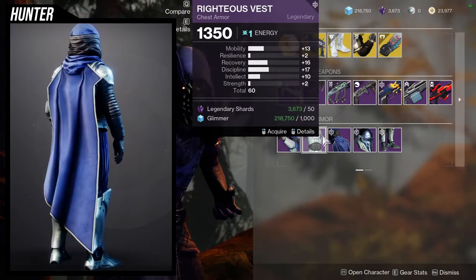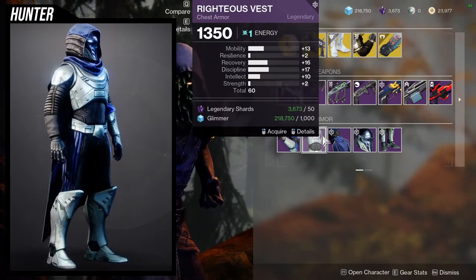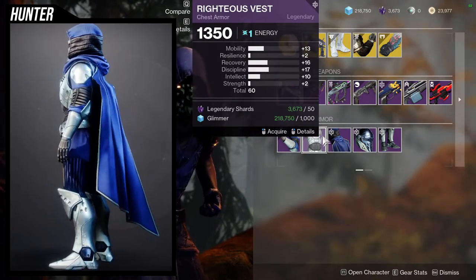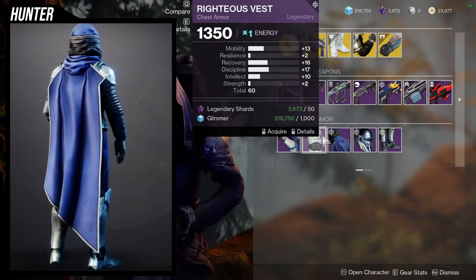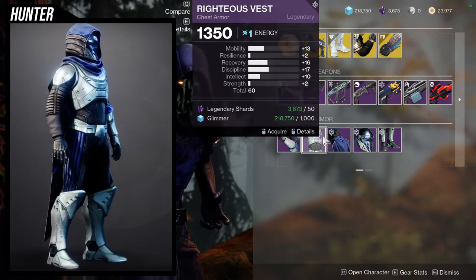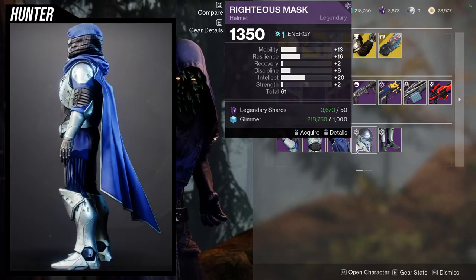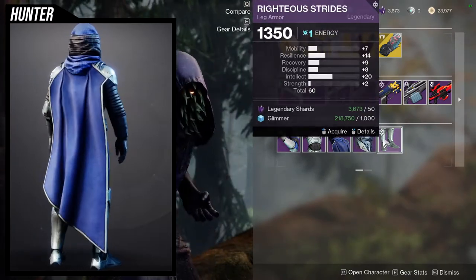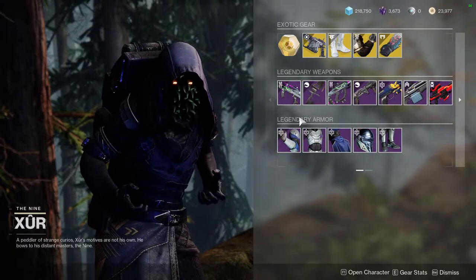I'm kind of over the high mobility, low resilience, high recovery thing — I really want at least 10 on resilience so that with base stats and resilience mods on at least two pieces I can have 6 resilience, which is my minimum for PVP. This other piece is okay, the rest seem better, and one I would not pick up. Hunters, let me know what you guys think — what are you going to be picking up?